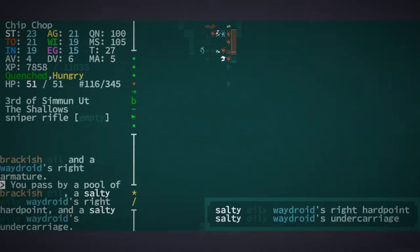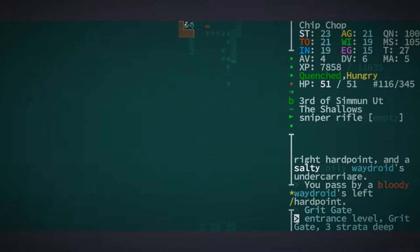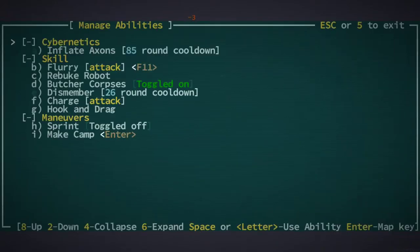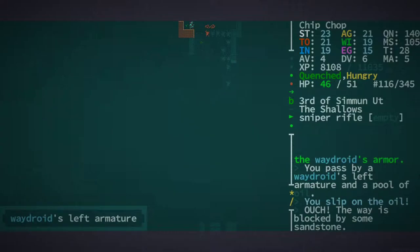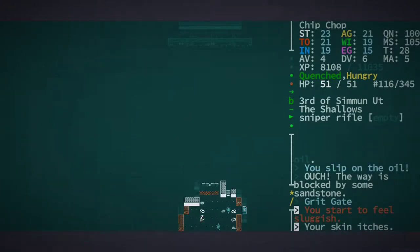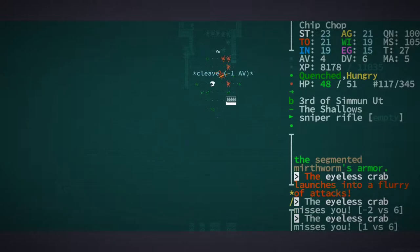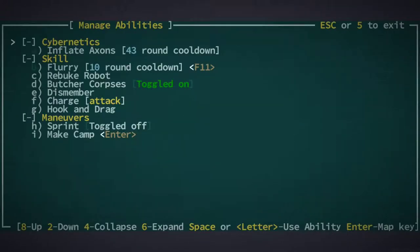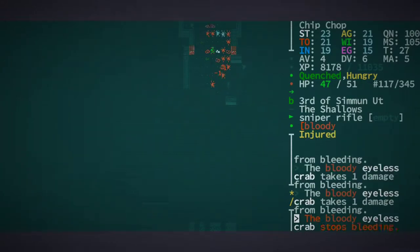Okay, these guys are just relentless, man. Inflate those axons — you know how we do it — have them flurry. I mean I could hook and drag but I think we'll just kill them outright. Let's just fall back just a little bit. 51 HP — compared to what we had, it's pretty good. Okay this dude's a crab, they're annoying. Let's kill this eyeless crab — they're gonna hurt me if I don't deal with them. Mobility impaired — great, let me just take some steps back.